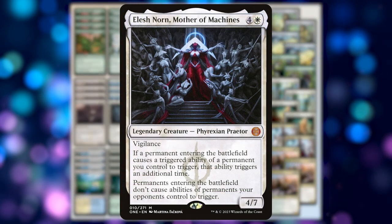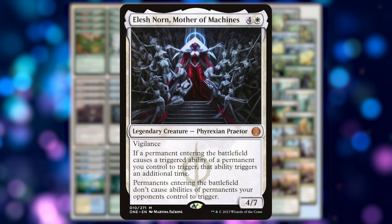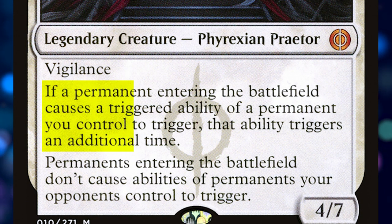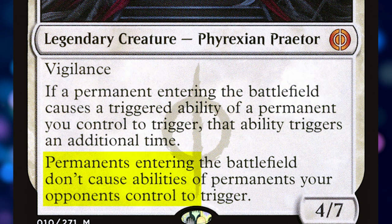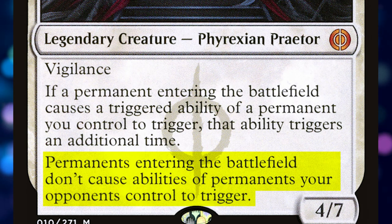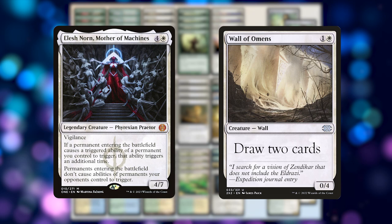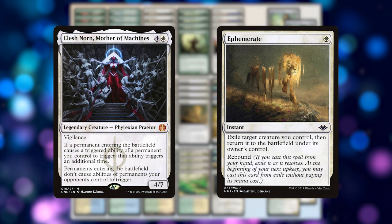This means we can easily cast our four Solitudes, three Elesh Norn, and three Arcades in this list. If you haven't seen Elesh Norn, Mother of Machines yet, it's a five-mana 4/7 with vigilance that reads: if a permanent entering the battlefield causes a triggered ability of a permanent you control to trigger, that ability triggers an additional time. Permanents entering the battlefield don't cause abilities of permanents your opponents control to trigger. This means Elesh Norn with Wall of Blossoms or Wall of Omens are draw-twos.